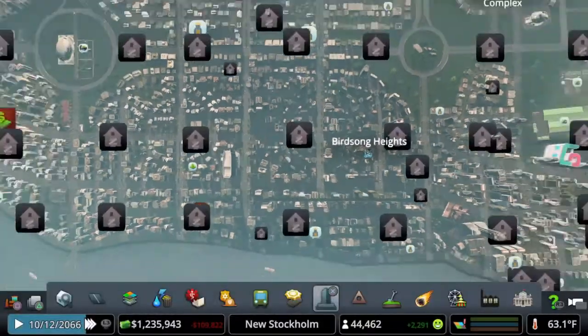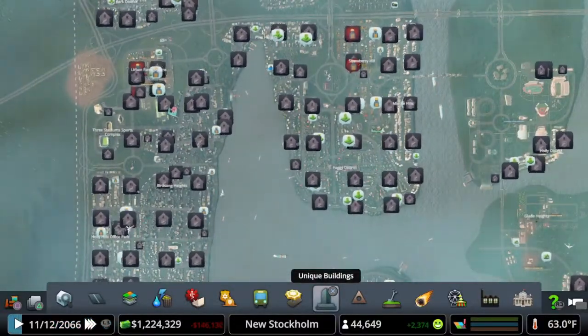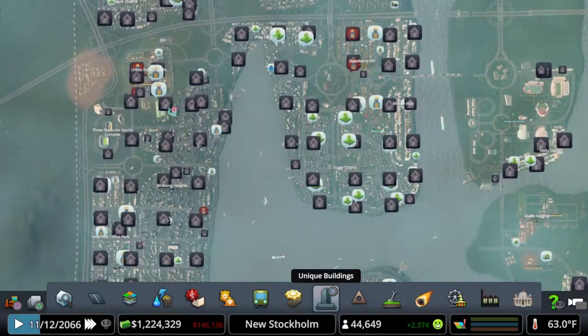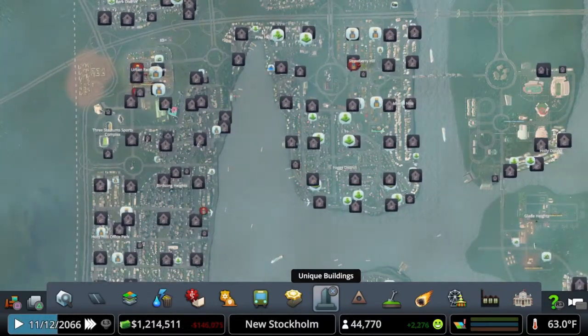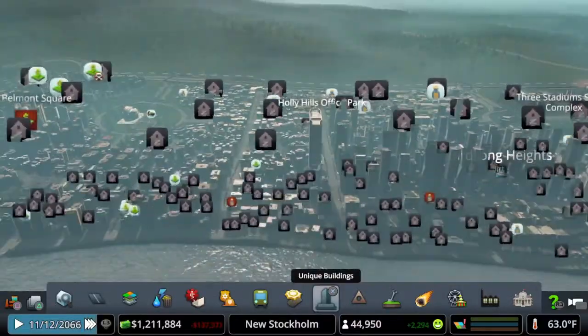Once I got to the 2,000 abandoned buildings, I went ahead and turned the taxes back down so that no one else moved out. But now that we've got those unlocked, we can exit this episode, and now we can put those in any city that we build.